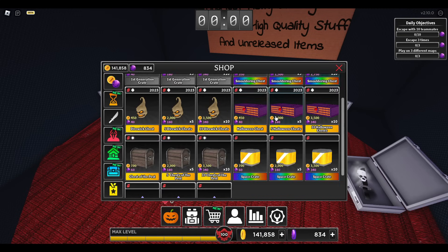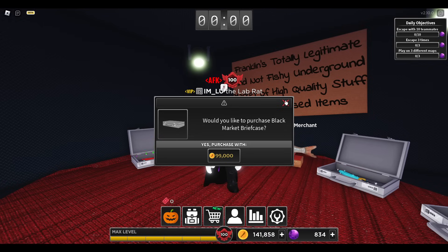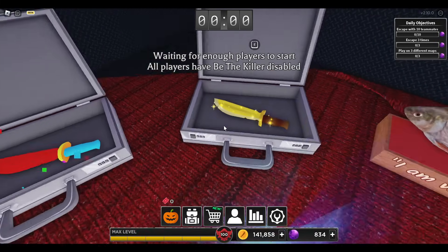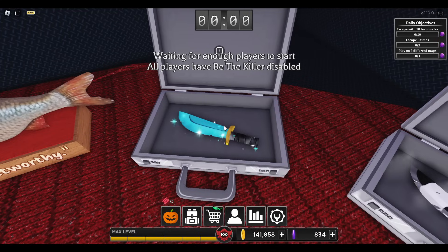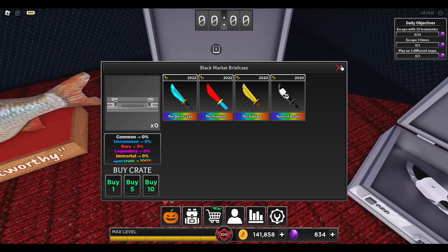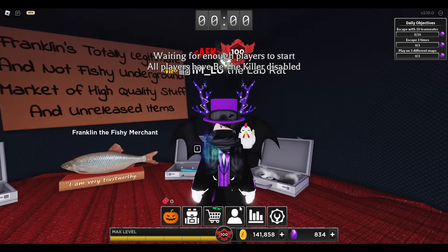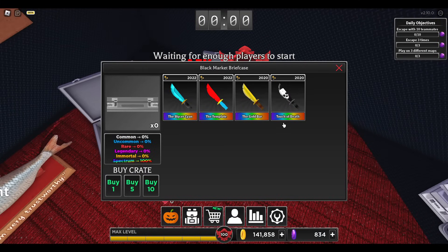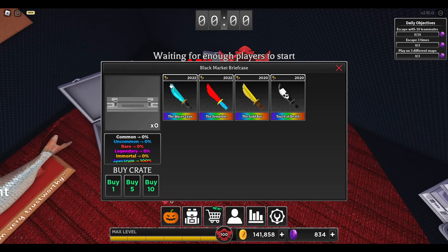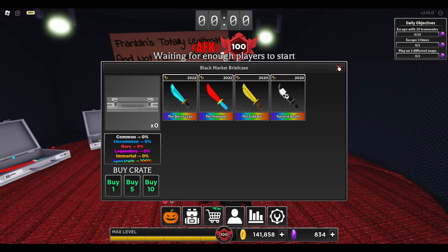Can I see the price? Oh my god, I am not buying. Okay, these cases are 99,000 coins. And we can get either this knife, this knife — looks pretty nice — this knife, which is the one I want, by the way: the Cyan Slicer. It's like the slicer cyan. It's just like the one from the animation that we made. That is so cool. I mean, it's not really based on it, but the fact that we did that, it's awesome, and now it's here. And we also have this other knife as well — that's quite interesting. Touch of Death, the Gold Bar, the Template, and the Slicer Cyan — my favorite. These are weapons that were never released, and now they're being placed here in this briefcase, but they're pretty expensive.